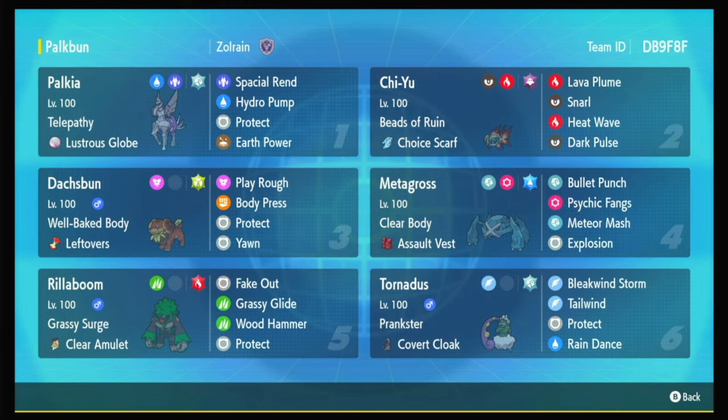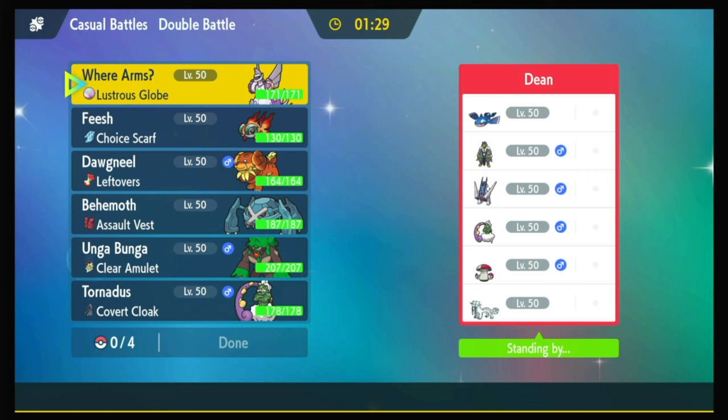Anyway, that's the team — let's get on to some battles. Okay, Dean, you've got a Kyogre team. Pretty standard looking one: Tornadus, Kyogre, Urshifu, the Bridge, Amoongus, and Chenpao.